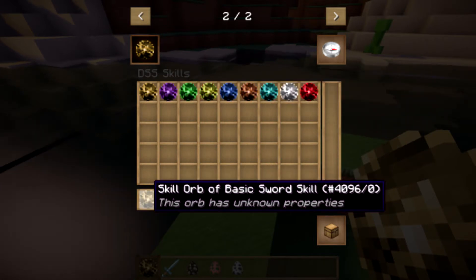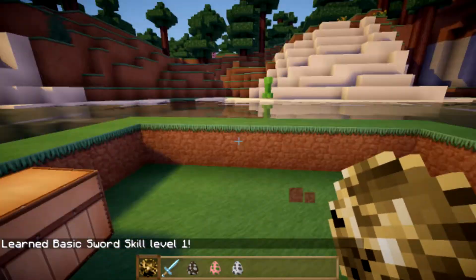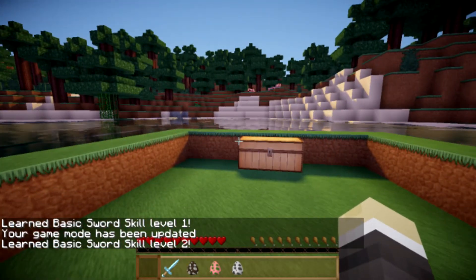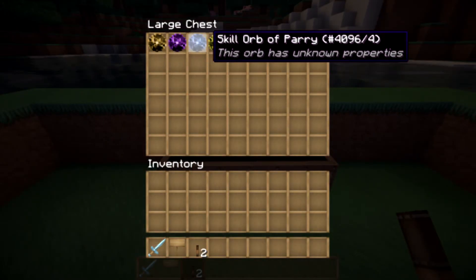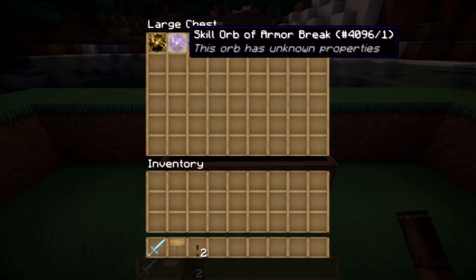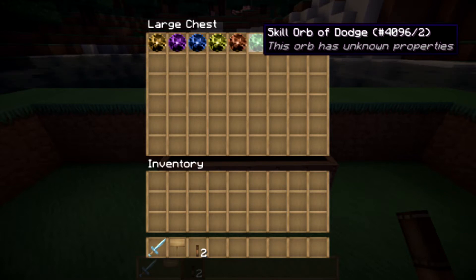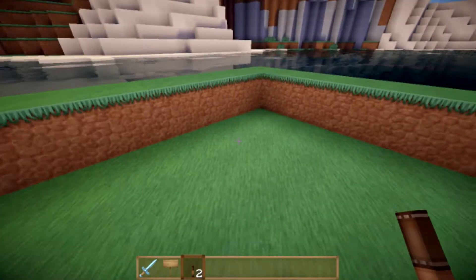As you can see here, there are nine different skill orbs: the basic sword skill, the orb of armor break, the orb of parry, the orb of leaping blow (which is my favorite), the orb of dash, the orb of dodge, the orb of mortal draw, the orb of super spin attack, and the orb of normal spin attack.